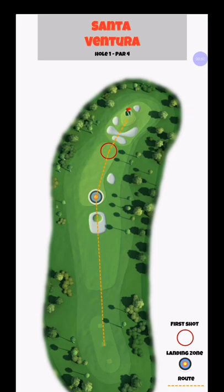The first hole on Santa Ventura is a par 4 hole. One thing that's slightly different with the Santa Ventura course is that you actually don't have a lot of options how to play. A lot of holes you have a right option or a left option. This is a bit more straightforward and this course is more about hitting the ball right, making the right spin and making the right curl to get the ball exactly where you want.